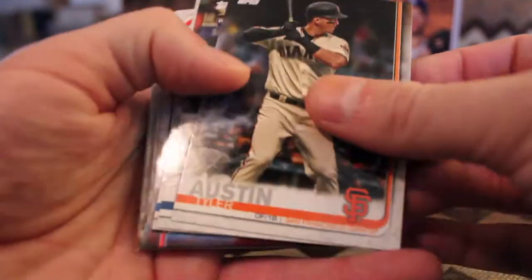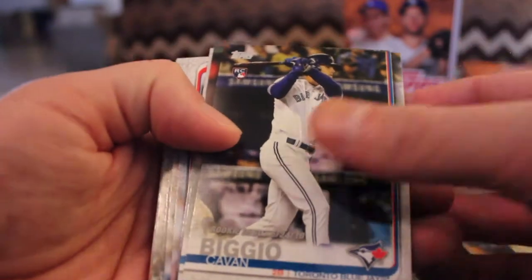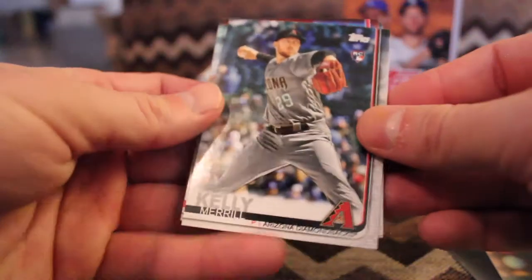Tyler Austin. Kevin Biggio, rookie debut. And rookie card — Craig Kimbrell. So there's something that you could only get in the Update set — with the Cubs, after he signed after holding out for a long time.